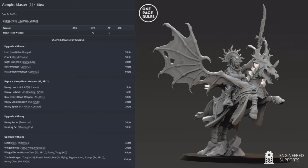You can give the Vampire Master heavy armor for Protected (AP minus one on incoming attacks), a hunting pet for Warning Cry, a steed for Fast and Impact, a winged steed for Fast, Flying, and Impact 1, or a winged terror for 3 attacks at AP1, Flying, and Toughness+3. The Zombie Dragon option gives Toughness+12 (making it Toughness 15), Breath Attack, Fear 2, Flying, Regeneration, 4 attacks at AP1 from stomp, and 6 attacks from heavy claws — an absolute terror on the board.